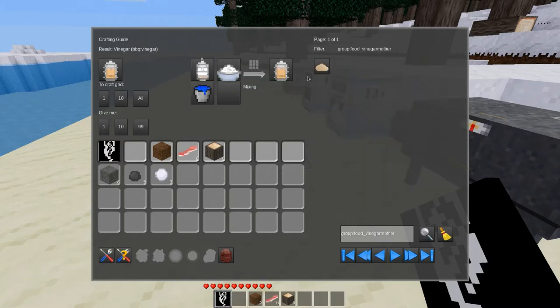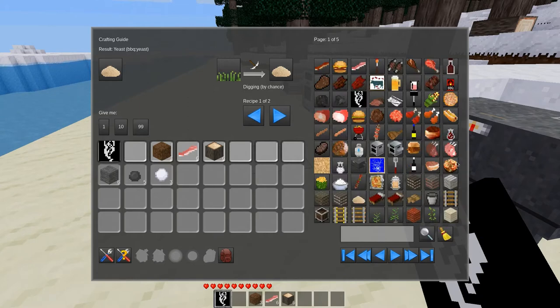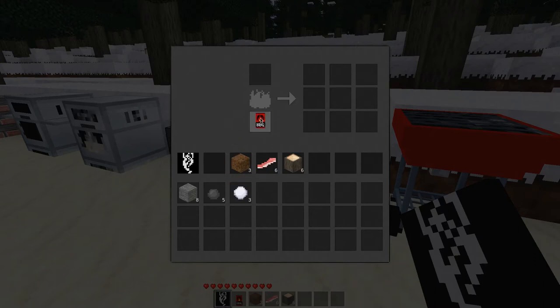There's a chance you can get yeast from digging plants. I'm not sure how accurate or true to life that is — I know a lot of plants naturally have yeast on them, but I am not a botanist, so feel free to correct me. We can also make a bag of charcoal, which I would assume can also be used as a fuel supply.